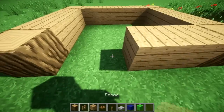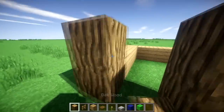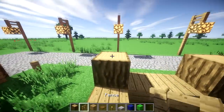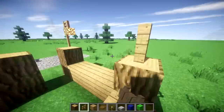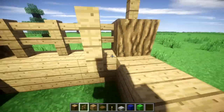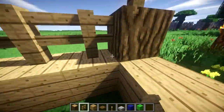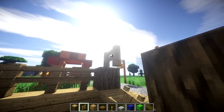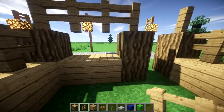You need two here on the front, then put a log here. Build these up one, and these will also be built up one. Then add a fence on top of these logs, add fences in between these, and add fences right here too.